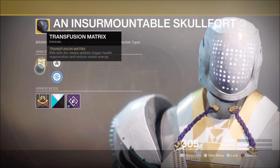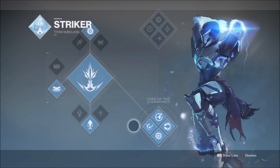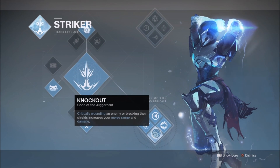The question is which Striker skill tree to use. Let's consider Code of the Juggernaut first. The Reversal perk, which grants health on melee kills, is good, but it does overlap with the exotic perk on the Skullfort — not the biggest deal, but it is a bit wasteful. Knockout also has some utility with the Skullfort, but it seems quite situational and not ideal in the long run.